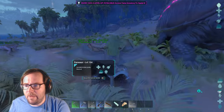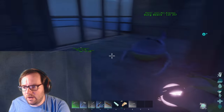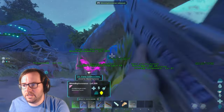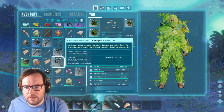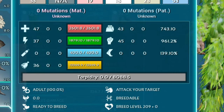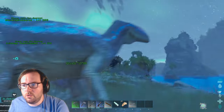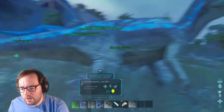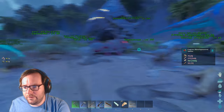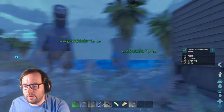We're finally back at base. Let's put the gecko away over here, and then check the mono's stats out first. We've got 47 points into health, 37 into stamina, 45 into melee, and 43 into weight. We'll need to get a male at some point to breed them up, but she should be good for now. Going to go ahead and make the saddle.